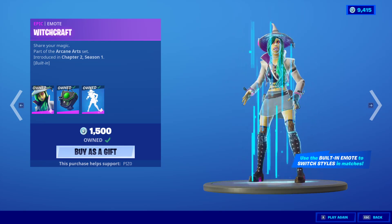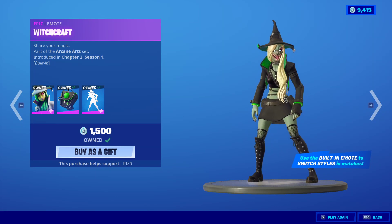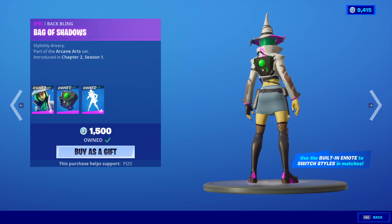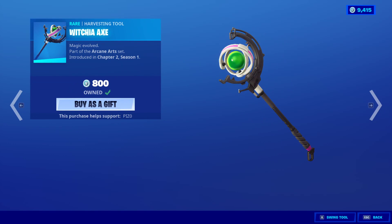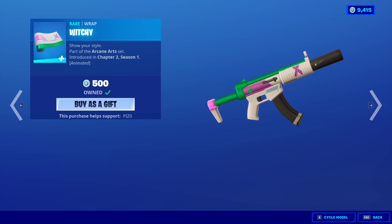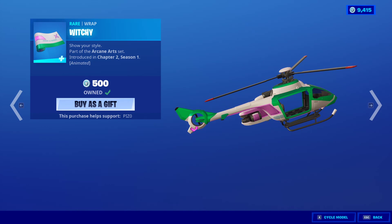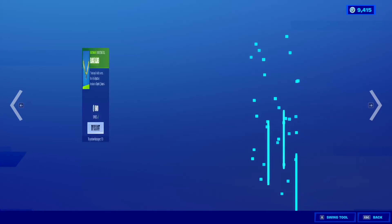You can use it to change into this edit style. Can you show off the other animation that she does to go back to normal? No, it doesn't. That's unfortunate. The back bling is the Bag of Shadows. The Witchy Axe. The Witchy Wrap - and this wrap is actually pretty underrated in my opinion. It's definitely unique with its color scheme. I like it.